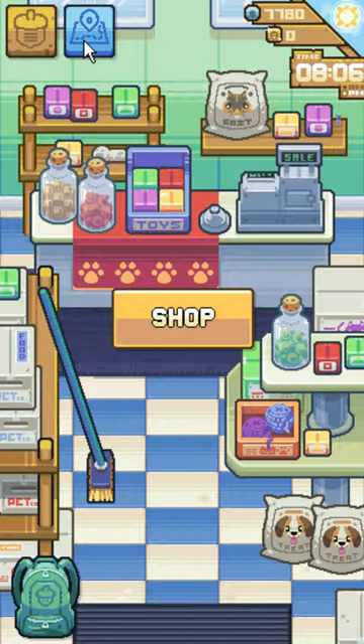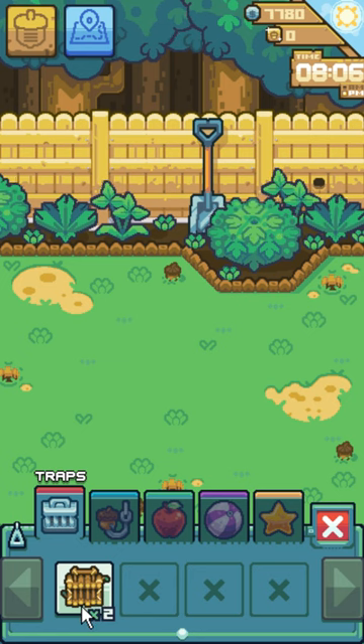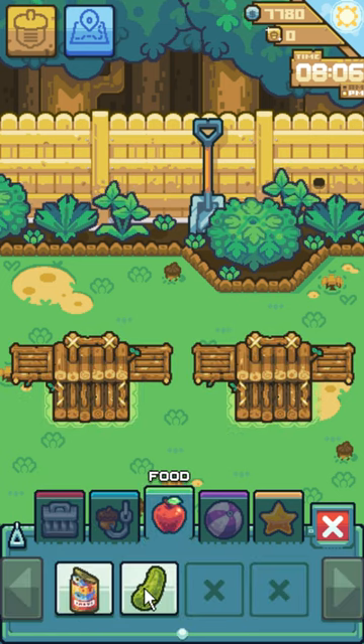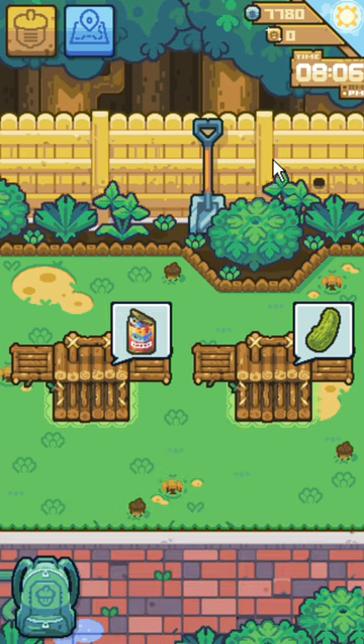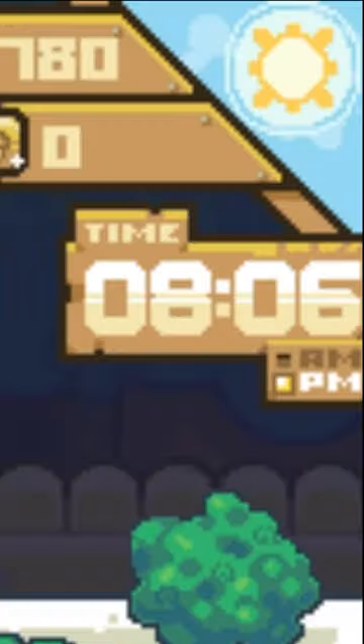So now that we've got traps and bait, we're going to go to our backyard, and this is where we can begin our trapping adventure. We're going to drop these twig traps — they're sort of the slowest traps in the game right now, so it takes a while for them to go off. I'll be back in, I don't know, a fucking hour.